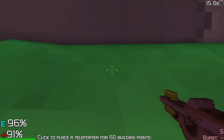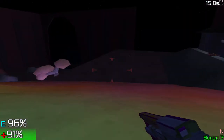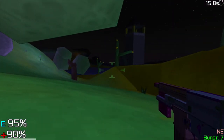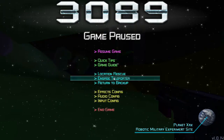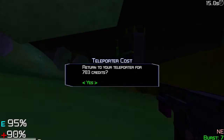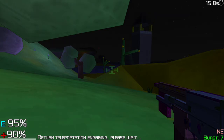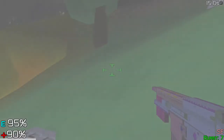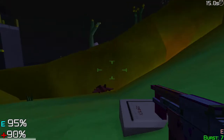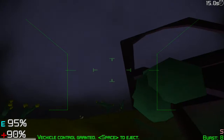Now we're going to take a look at the teleporter. This is another placeable item that costs 60 building points. No matter where you're at on the map, you can go to the teleporter option in the menu and it will take you back to that teleporter. It does cost a fair amount of credits, but it can be really worth it if you're in the middle of nowhere and want to get back quickly. And once you're back, you can teleport right back instantly to where you were before.